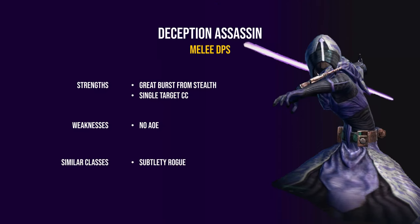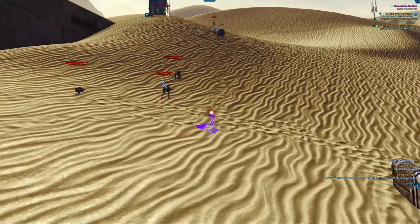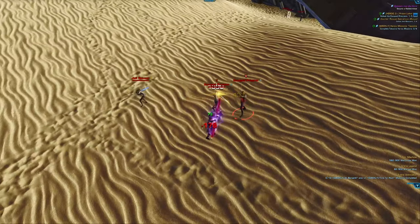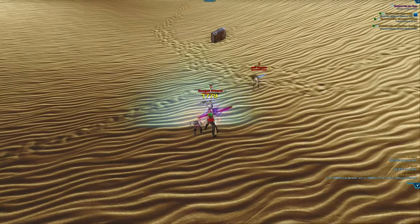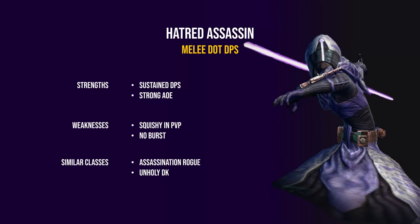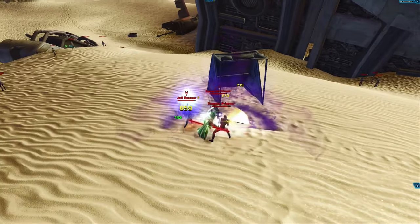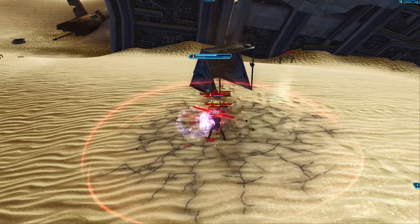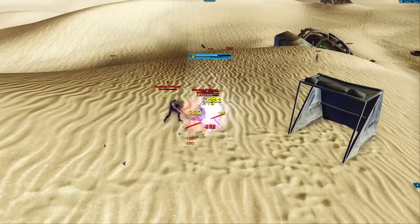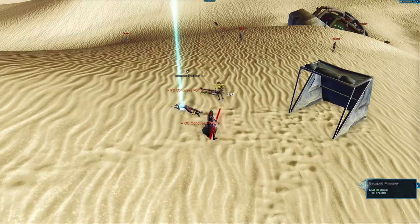The final melee for the force users is the Assassin. The first assassin spec is called Deception, most similar to the subtlety rogue — it even has similar abilities like shadow stride and maul, which does more damage from behind. Hatred also has stealth, excellent single-target DPS, but not as much burst and is not as tanky. You might enjoy Hatred if you play assassination rogue or unholy death knight, with great single-target DPS but slow target switching and not the best mobility.